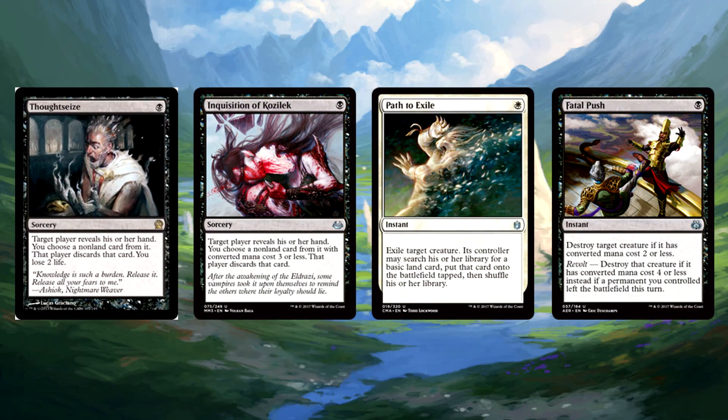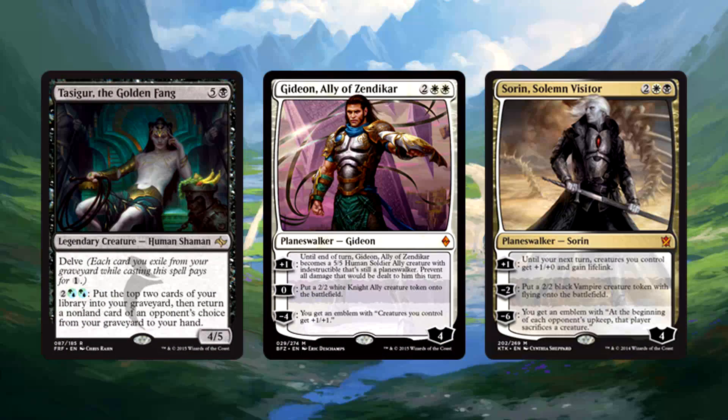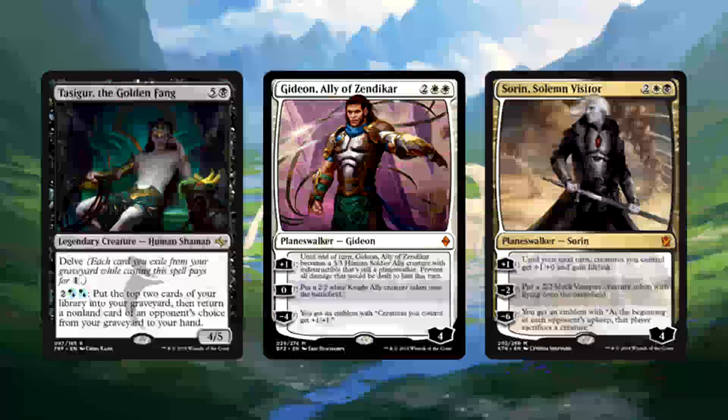This version of Esper Control functions pretty similar to most versions of control. You have your disruption and removal to get you through the first few turns of the game, then you step on the gas with value-ridden creatures and creature-producing spells. Remember, you aren't running counterspells, so you have to be proactive with your control. Use your disruption early and often, get your Lingering Souls and Jace onto the battlefield. You have to make proactive steps or you will fall behind. Since your removal is so cheap, you won't have to hold up much mana to respond, so drop your Copter when you can, drop Mentor when you can — use disruption ahead of time, see if the path is clear, and just do it. Proactive control — sounds oxymoronic, but it is not.